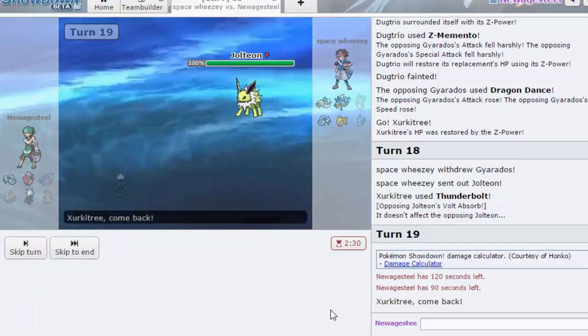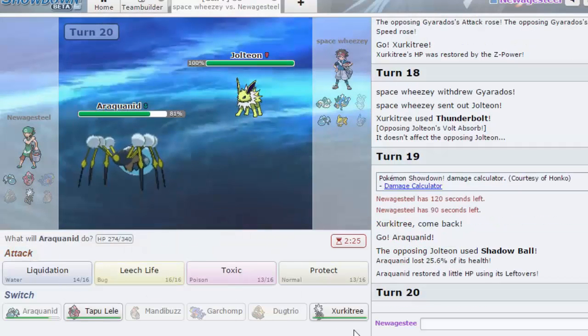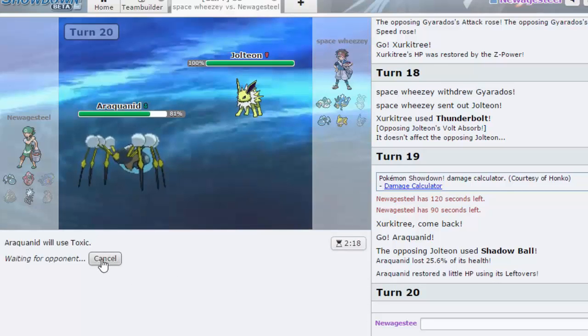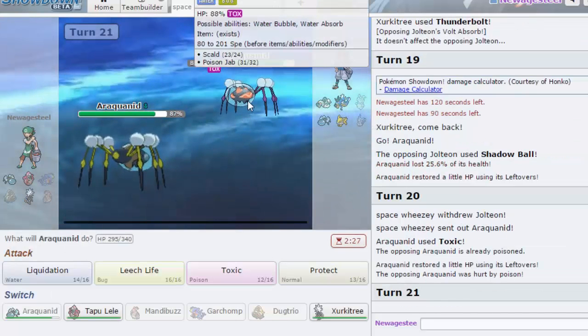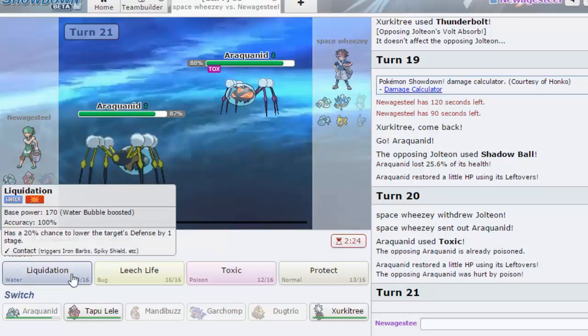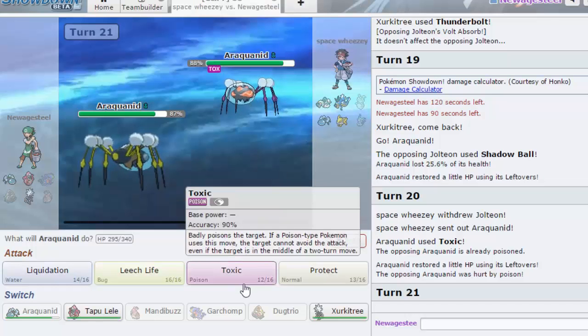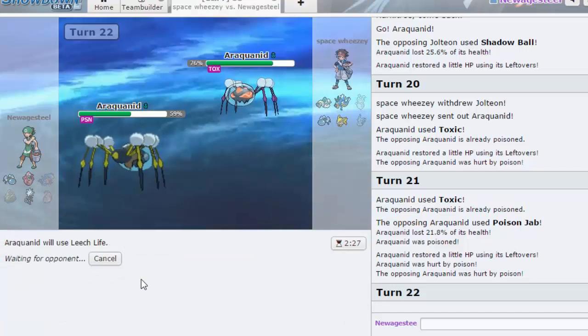I'm gonna go for Toxic. I could double and predict him to go out into Gyarados or something. He's gonna go out into his own Araquanid. I kind of just want to Toxic again — what is he gonna do to me, Poison Jab doesn't do that much. I feel like it would have been more beneficial for him to double expecting me to double. We're gonna get some HP here but he goes for Liquidation — why did that do so much?